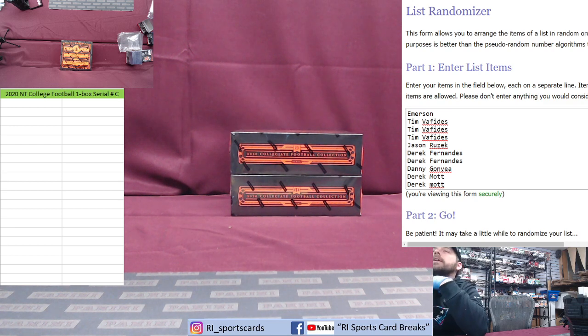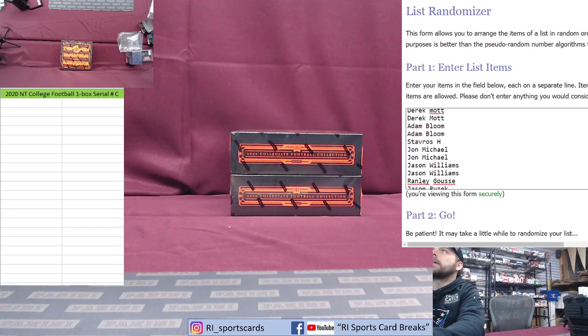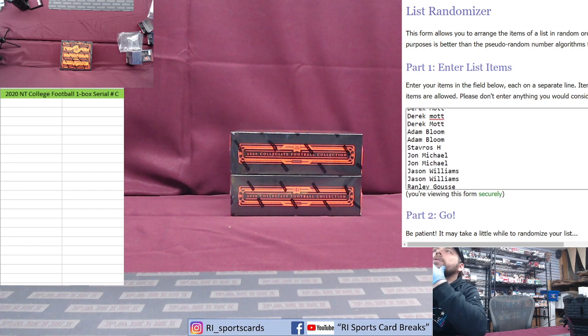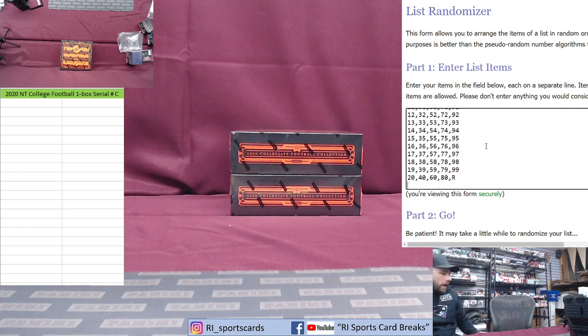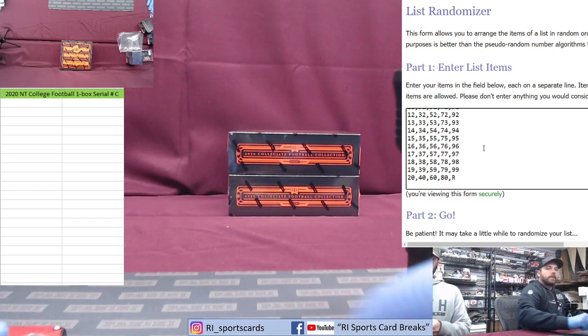We've dropped live Phil 2020 NT Collegiate Football, one box serial number break. This is box C, 20 spots, five numbers per spot except for the redemption spot — you get four numbers and the redemption spot. Here are the spot assignments: Emerson Tim for three, Jason Derrick for two, Danny Derrick for three, Adam Bloom for two, Stavros for one, John Michael two, Jason Williams two, Branley and Jason rounding it out. There are your number lots for box C — good luck everybody.